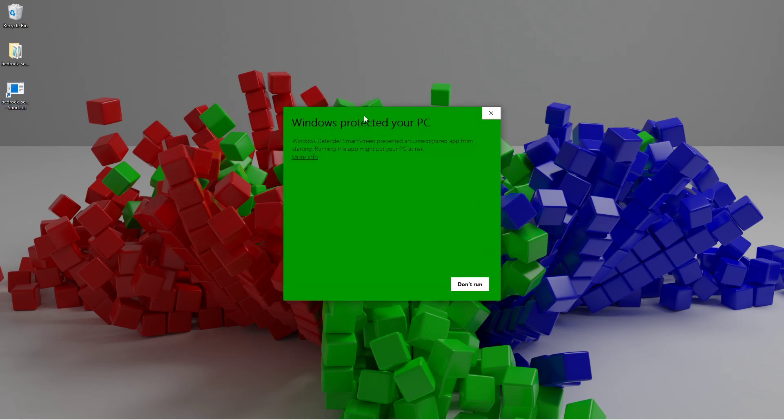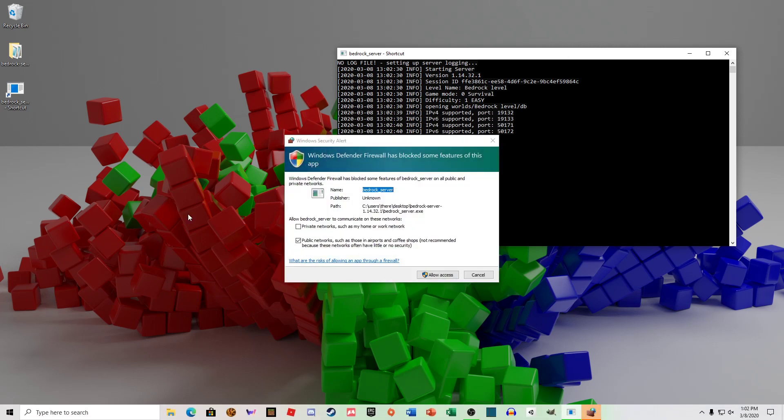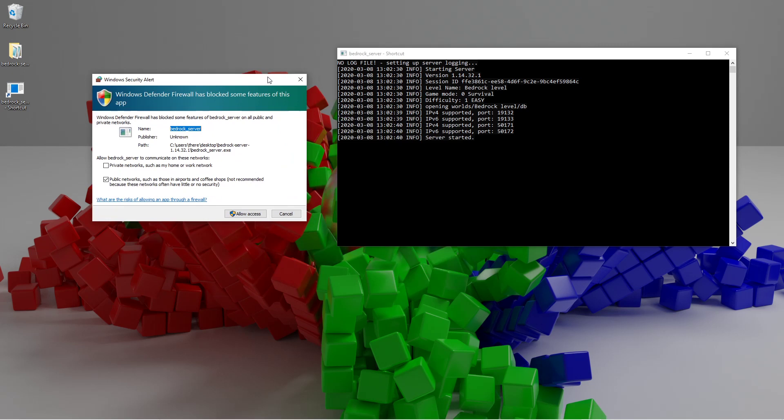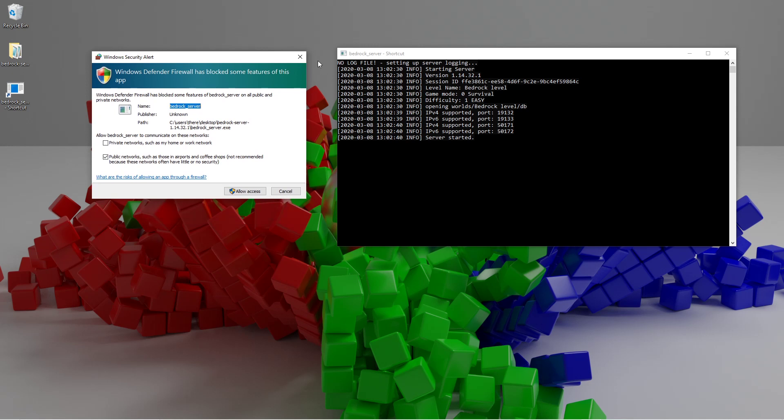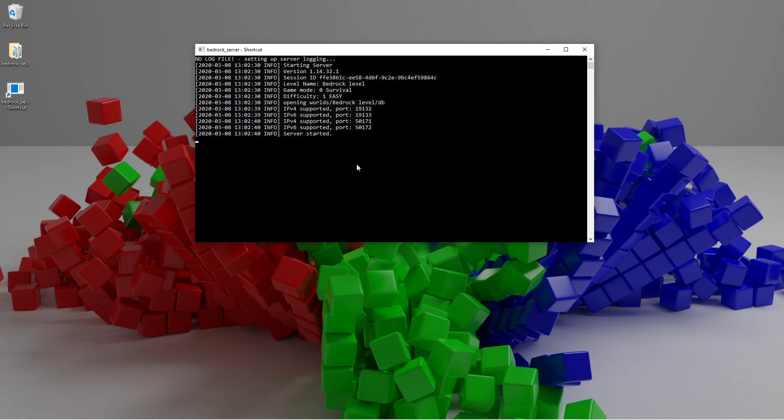Now to open the server — on Windows it may say 'Windows Protected Your PC' and only show 'Don't Run', so click More Info and then Run Anyway. On Ubuntu the command is: LD_LIBRARY_PATH=. ./bedrock_server — that's what you enter into the command console on Linux to start the server. A Windows Security Alert pop-up will show up; click Allow Access for public networks.